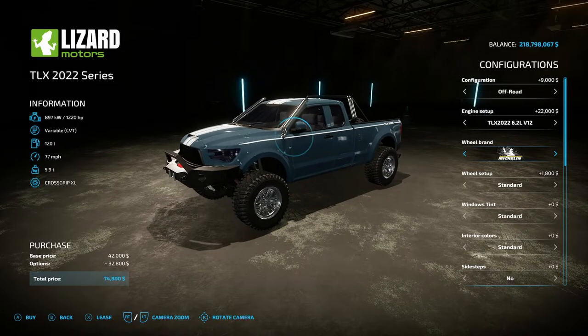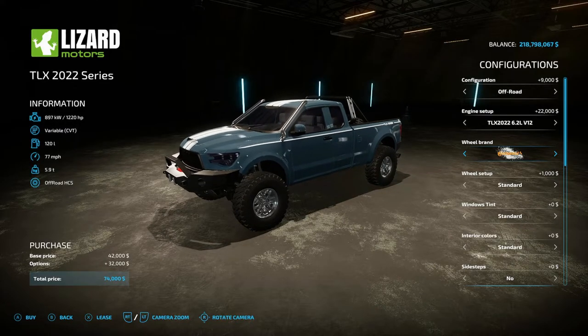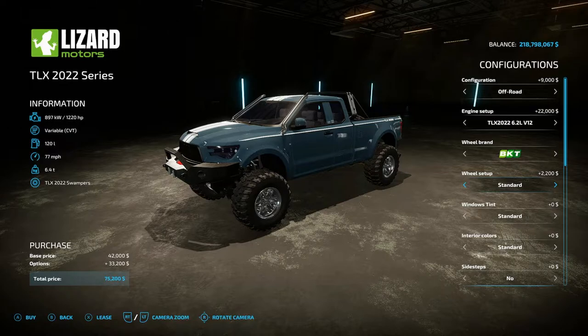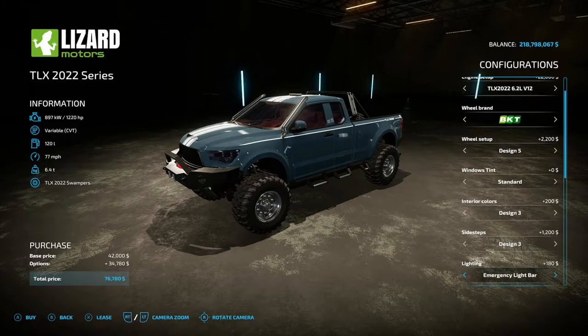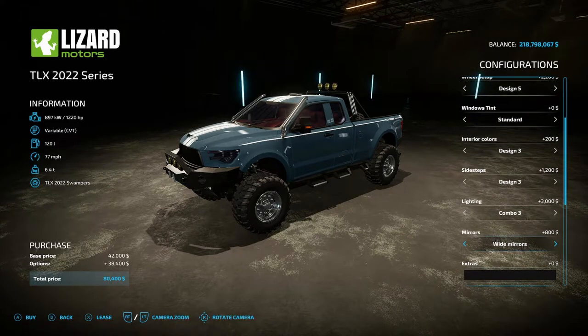I'm going to go with the Off-Road BKT wheel setup Design Five because I like how those look. For tint you have Standard, Medium, and Dark. Interior colors go from Standard through Design Six — I'll go with the red-looking interior. Side steps: No, Design One, Two, Three — I'll go with Design Three. Lights: No, Emergency Light Bar, Bumper Roll Bar, Combo One, Two, Three — I'll go with Combo Three.